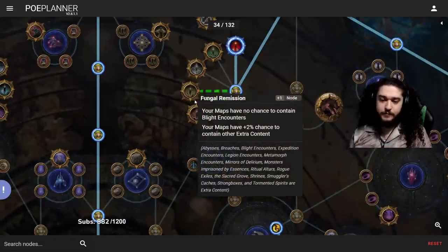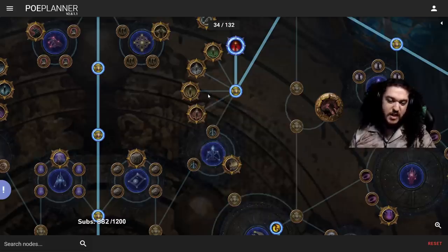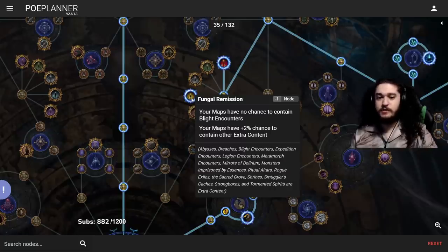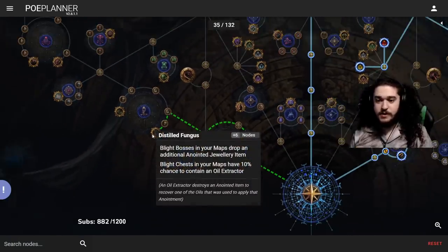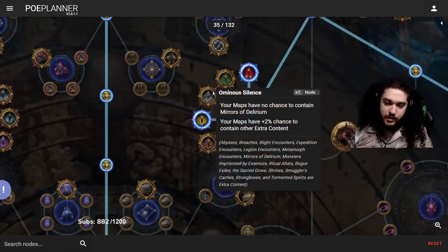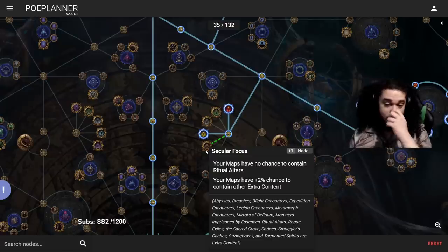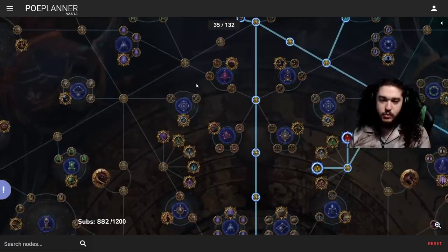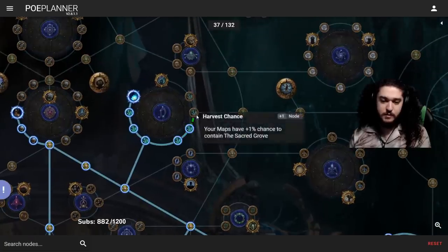I'm also torn on Ritual early league — it can just output a lot of really good stuff and isn't very invasive. Blight I'm most likely blocking; it's not super rewarding unless you invest into it with oils. I've found getting more oils from going into Distilled Fungus. Delirium I like — if I get annoyed I can remove it. Metamorph same thing — if I'm not doing much I'll block it for more Harvest. Then from here there are two options: commit further to Harvest and block more mods, or take the long jump.